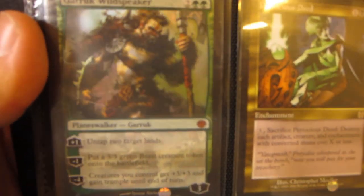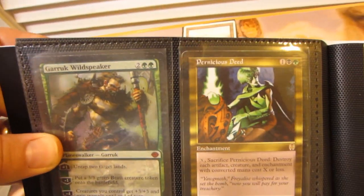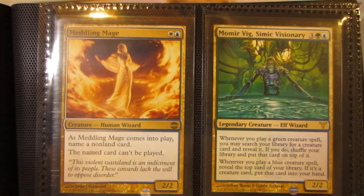This is a Duel Decks Foil Garruk Wildspeaker. The foil's not really showing up too well in the sleeves, but that's fine. A Pernicious Deed, Moderately Played. Two Spiritmongers and a Meddling Mage.